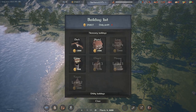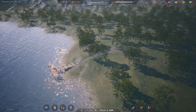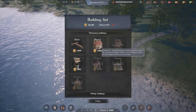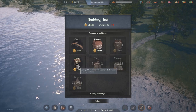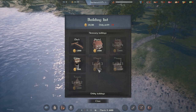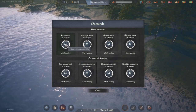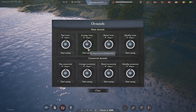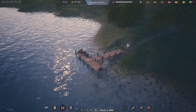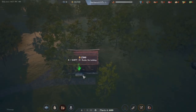Let's check out our build menu. We got a dock, which we probably have to build first so we can get ships that will bring our people in. Build menu — we got hostels, so that's going to be our housing. We got a well for water. We get a large hostel per — oh, we've got to be level four for those.